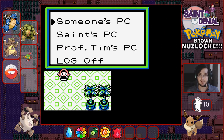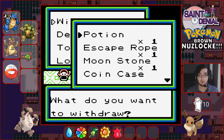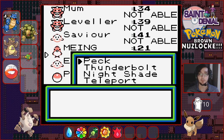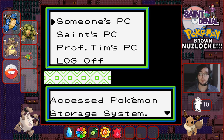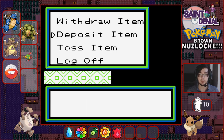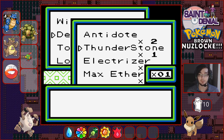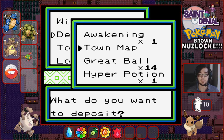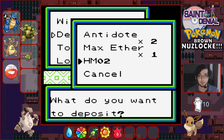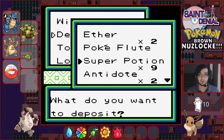I thought Maing might be able to learn Fly since I haven't had a flyer since I had to deposit Bug Catcher. Let's withdraw HM02 and see whether I can use it - that would be so useful. I can't do it. Let's have a quick recap of items - Thunder Stone, Electrizer, HM02 - I don't need any of those on me right now.